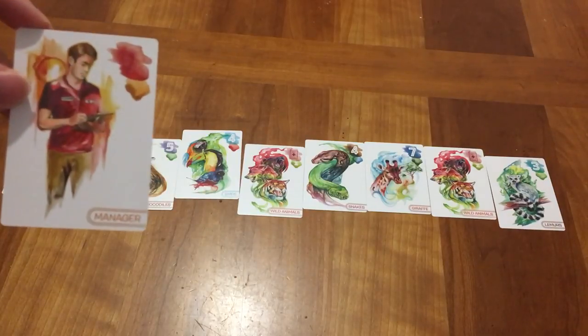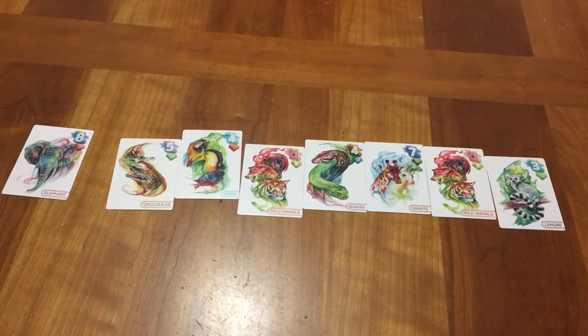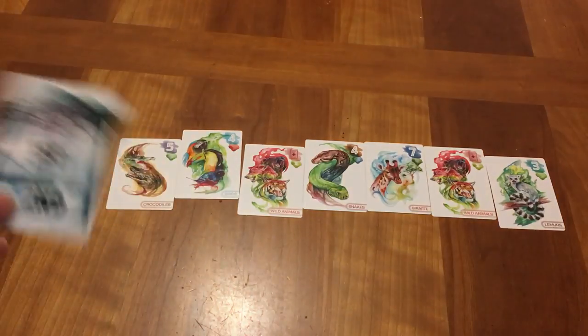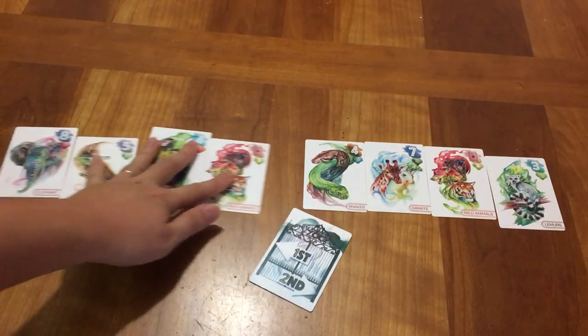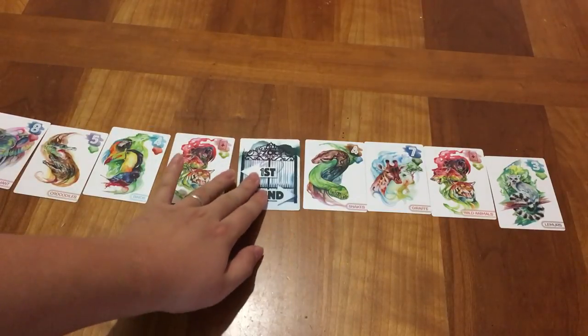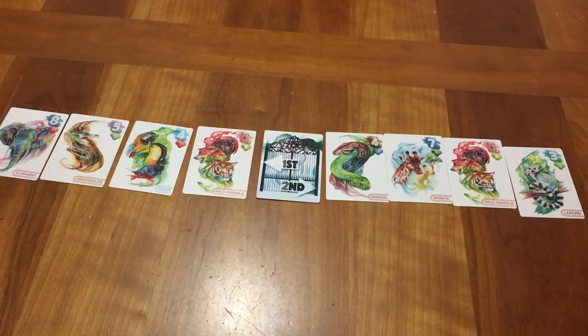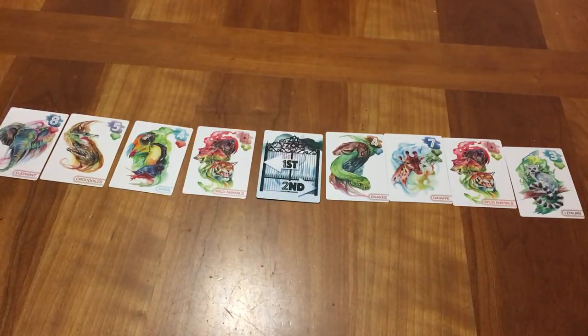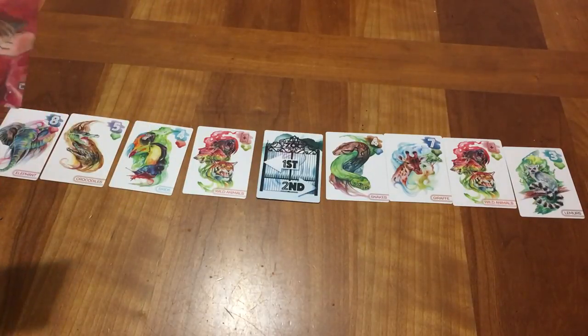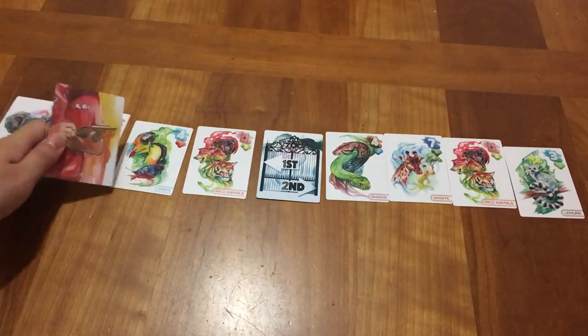One person is the zoo manager. What the zoo manager does is they take this first/second card and place it anywhere they want in the line — not worrying about the actual strategy, just showing you how it looks. As you can see, the line is split into two groups: first here and second. Each group has to contain at least one card. In this case there are four cards in both groups. And then you also put this clipboard card anywhere you want — let's say in group one right here.